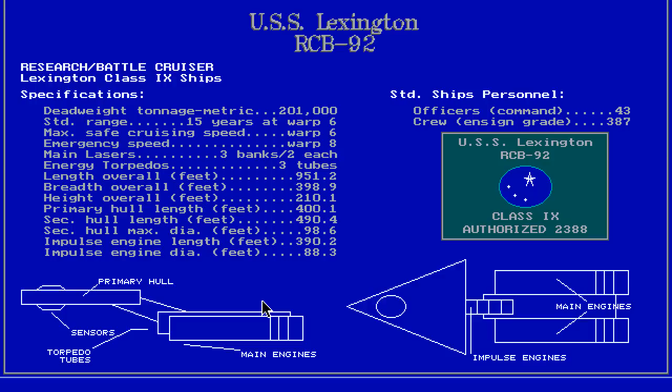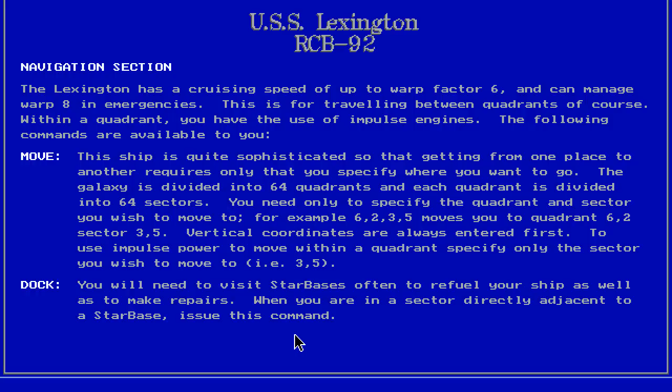It looks quite a bit like a Federation ship, a Starfleet ship, but it's a bit more triangular. And apparently I need to know its exact length in feet to the first decimal point. But it's cool, I like it. Cruising speed of up to warp factor 6. You can manage warp 8 in emergencies, just like the Constitution class Enterprise.